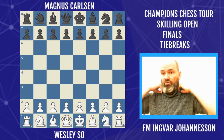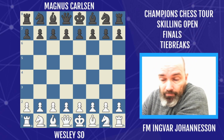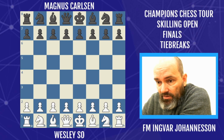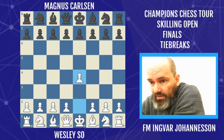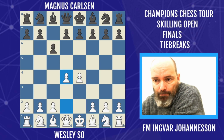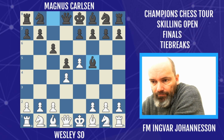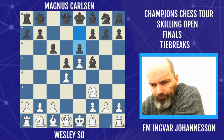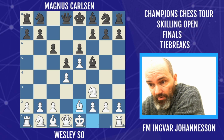Now we are actually in the tiebreaks — it's blitz, two blitz games. Wesley starts off with the black pieces, and again e4. Sticking to his guns — he lost the first rapid game today, but let's see if he has an improvement in mind on the advanced variation. He does — he plays knight f3, changing the variation here. The first game didn't perhaps go according to plan, so he changes it up.